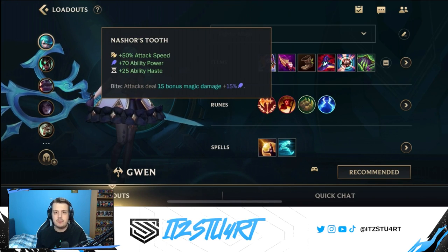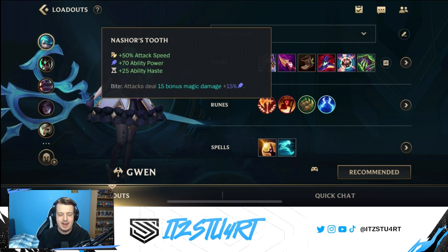As a second item, Nashor's Tooth. Gwen likes to auto-attack a lot, especially trying to stack up her first ability, because when you just use the ability without auto-attacking you won't get the full damage output. You want to auto-attack at least 4 times and then use your first ability straight afterwards. Nashor's Tooth gives you extra attack speed, which allows you to stack your first ability quicker and more often. It also gives a lot of ability power and ability haste, and its Bite passive means your attacks deal bonus magic damage that scales with your ability power.